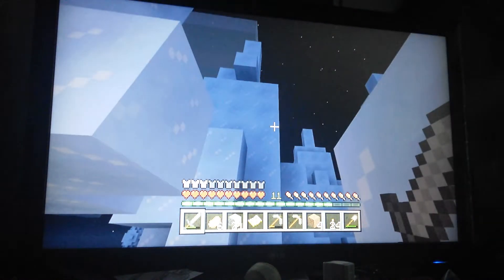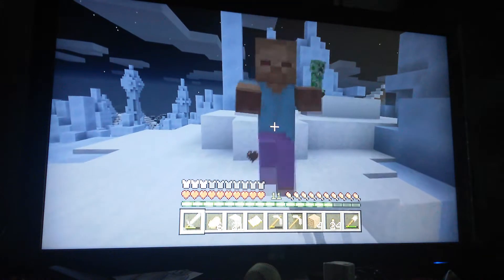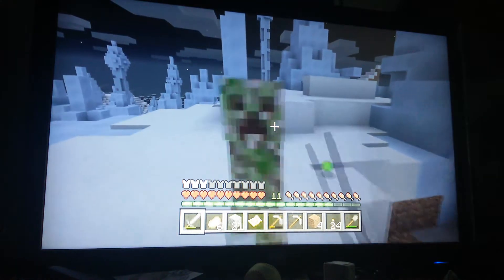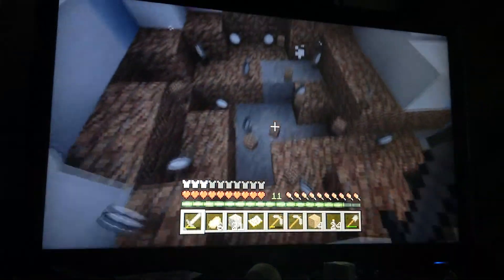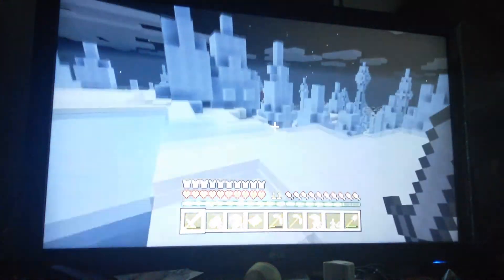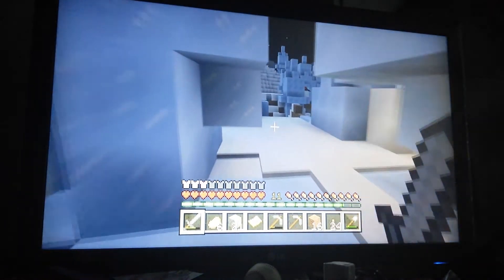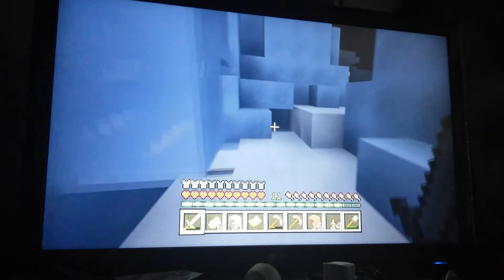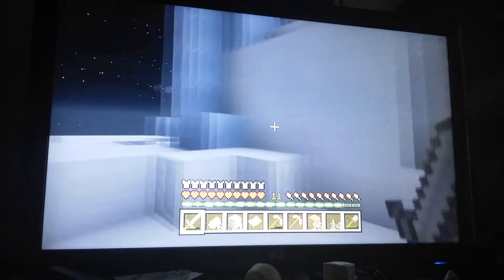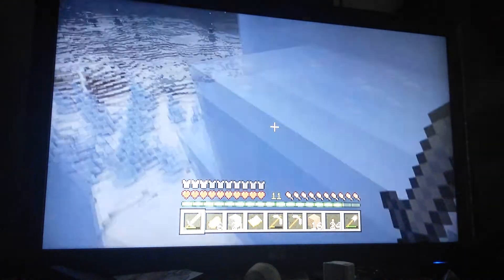He climbed that pillar. I am actually going to fight a couple of these dudes. I'm trying to find more strays because I want more tipped arrows — those are expensive as hell to make otherwise, because you have to beat the ender dragon to get the stuff. There he is — he is climbing the thing. It is an igloo, but because of its recess, it looks a lot like it's just part of the hill. I like that a lot.